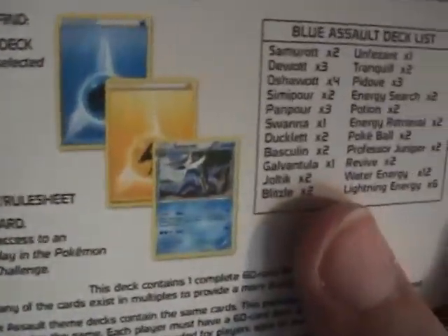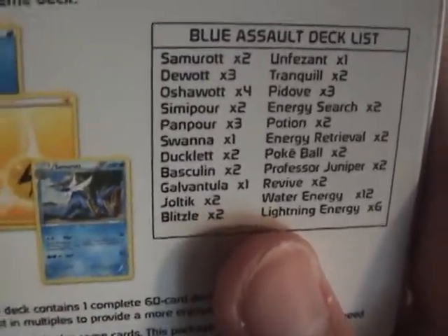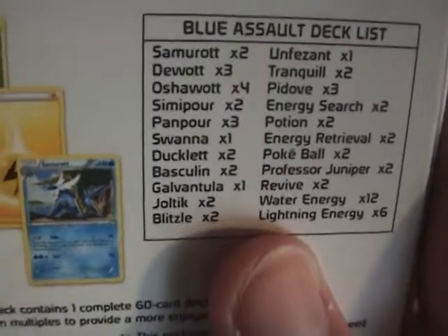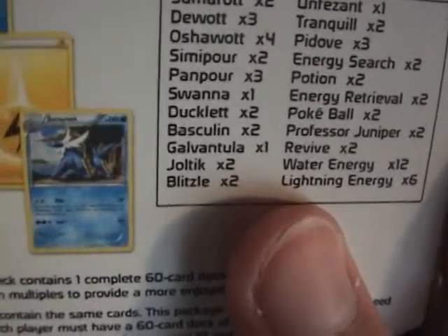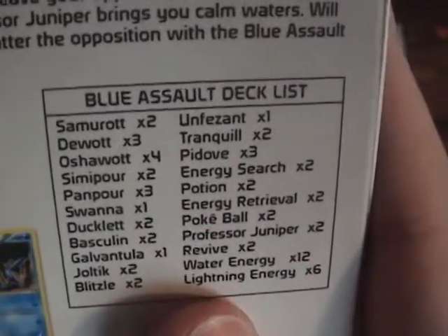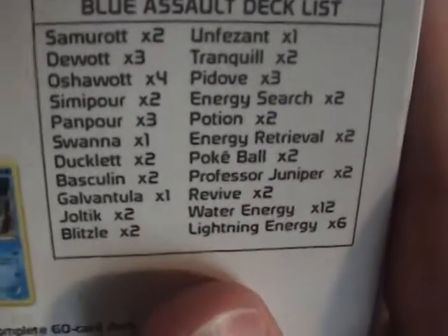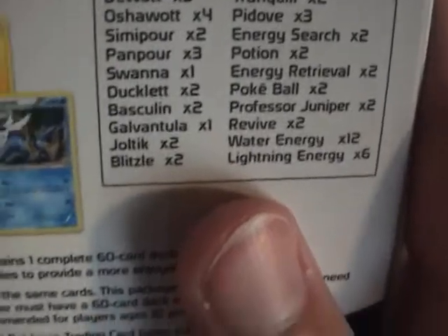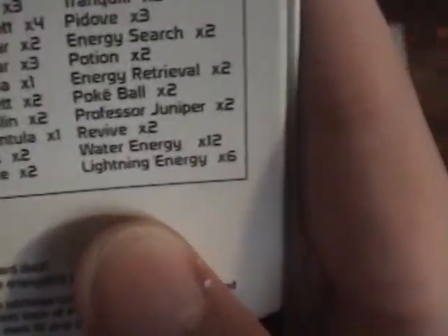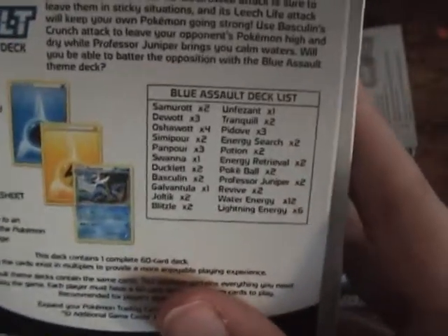So yeah, it's water and electric. The deck list: 2 Samurott, 3 Dewott, 4 Oshawott, 2 Simipour, 3 Panpour, 1 Swanna, 2 Ducklett, 2 Basculin, 1 Galvantula, 2 Joltik, 2 Blitzle, 1 Unfezant, 2 Tranquill, 3 Pidove, 2 Energy Search, 2 Potion, 2 Energy Retrieval, 2 Pokeballs, 2 Professor Juniper, 2 Revive, 12 Water Energy, and 6 Lightning Energy. I always call it electric — I don't know if the official name is electric or lightning, but I assume it's lightning.